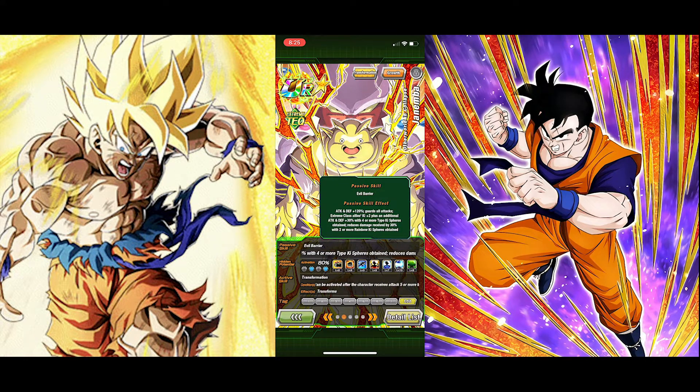Attack and defense plus 120. Yeah, 120 isn't that much nowadays — we'd want like 150 or 160. But it's the fact that he has that base, which at the time was really high. He guards all attacks. Extreme class can get 2 ki and attack and defense plus 30% with four or more type ki spheres obtained. I hear people saying it's really hard to do, but I'd rather feel more pride having gotten four ki spheres in a strategy game and feeling fulfilled while doing so.